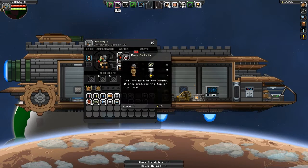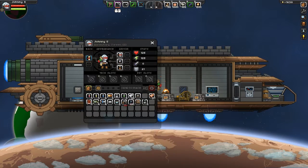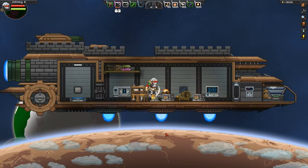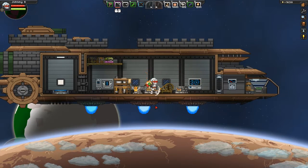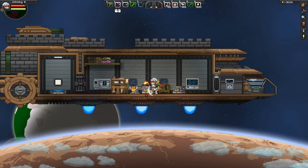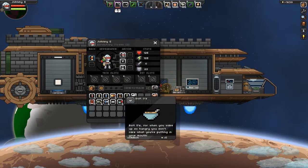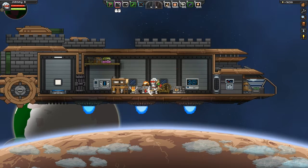Ach du Scheiße - sieht aus wie Jason. Ich denke mal, die alte Rüstung kann ich dann wegdonen. 38 - nicht gerade viel.